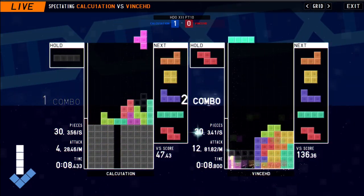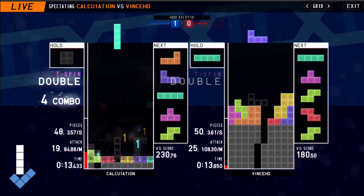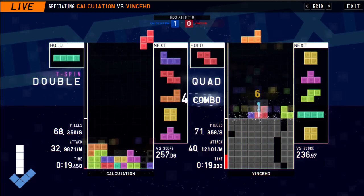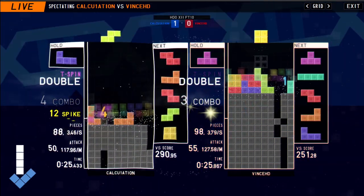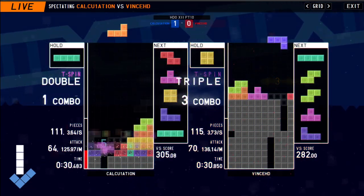I was curious to see how they're gonna react to this. Vince opting for a four-wide to send a little bit of cheese here. So we'll see how DL deals with that. It looks like he's already down, and Vince looking like he has quite a few misdrops on his field, but is down-stacking them pretty nicely. DL up-stacking a lot of combos.